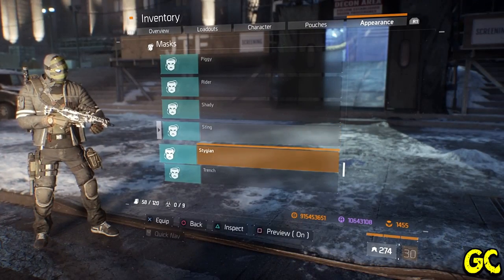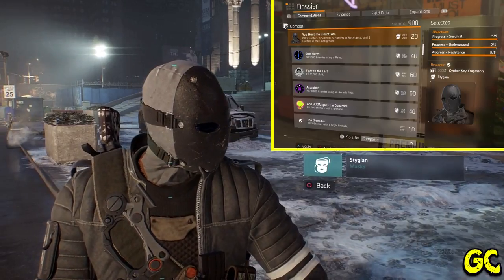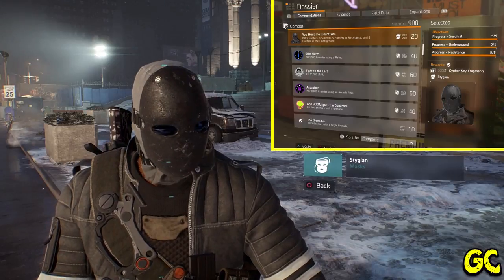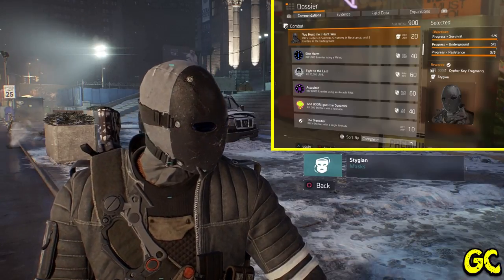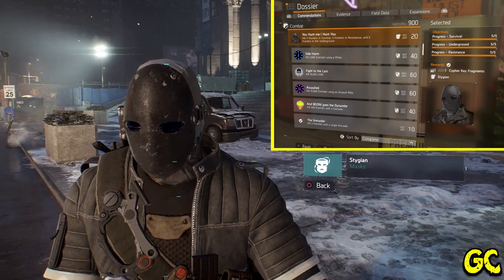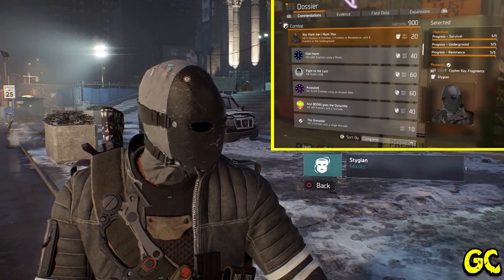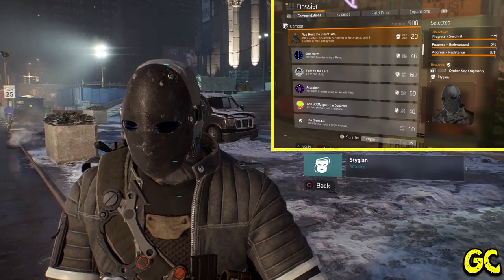The Stygian mask is the other hunter mask and it's tied to a commendation outside of global events as well. For this one you need to get five hunter kills in Survival, five hunter kills in Resistance, and five hunter kills in Underground. The commendation is called 'You Hunt Me, I Hunt You' in the Combat commendations in your dossier. It can be done on World Tier 1, so you just need 15 kills across the three modes.